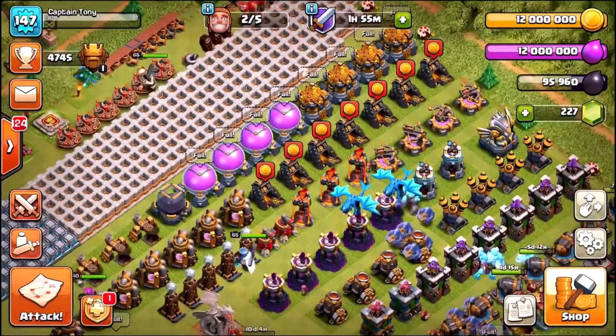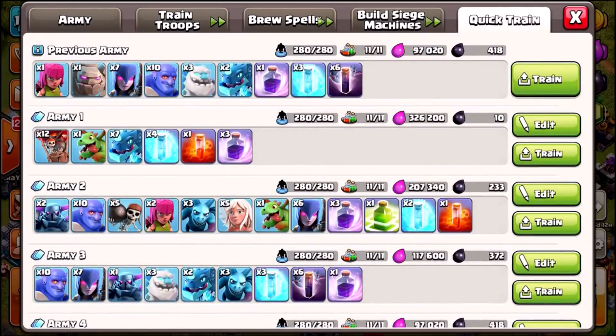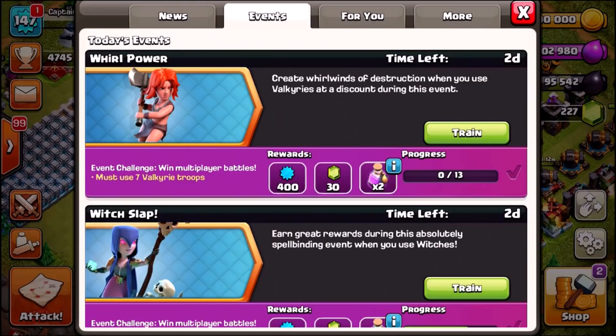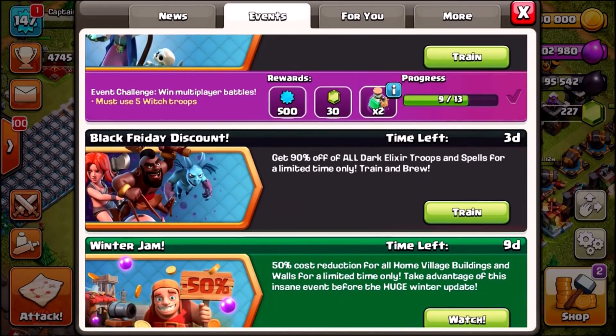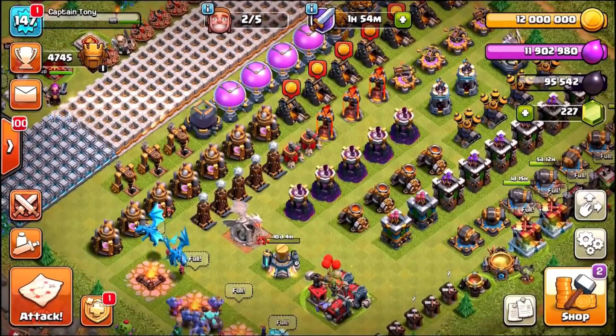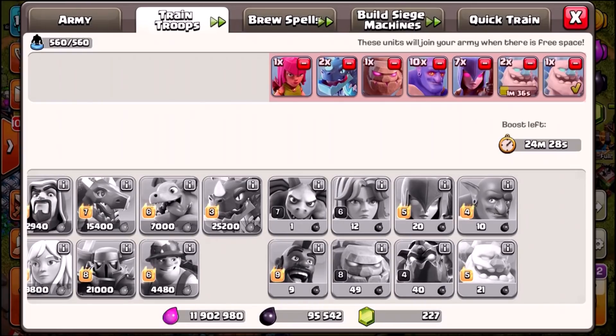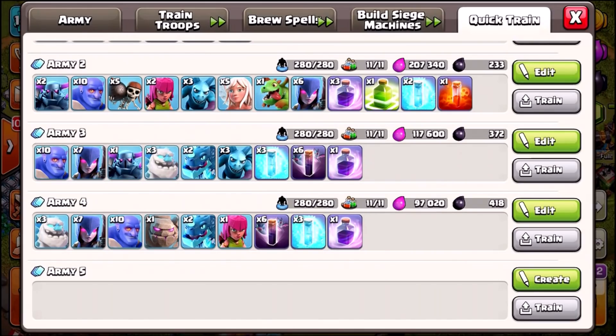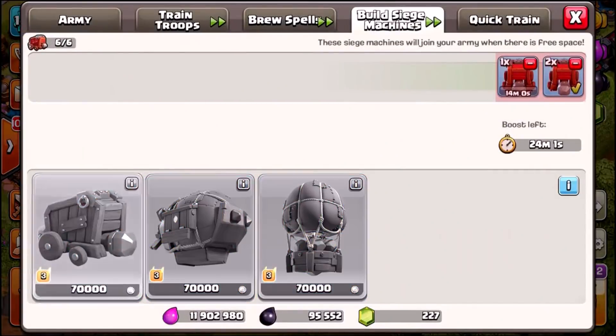Now we're about to spend this loot, but before we do, take a look at my new farming attack strategy — army number four. Look how cheap it is: 97,700 elixir and 418 dark elixir. Supercell has given us a Black Friday discount — 90% off all dark elixir troops and spells for a limited time. In training, a level seven minion costs just one dark elixir, and a golem is only 49 dark elixir. The army is one golem, three ice golems, ten bowlers, seven witches — totaling just 418 dark elixir.